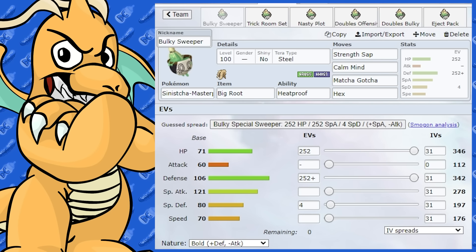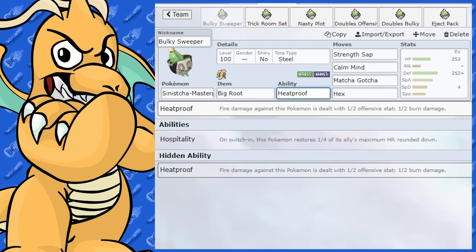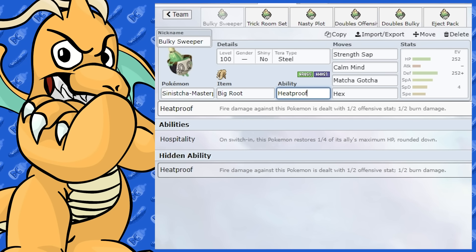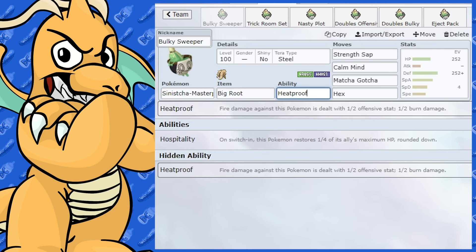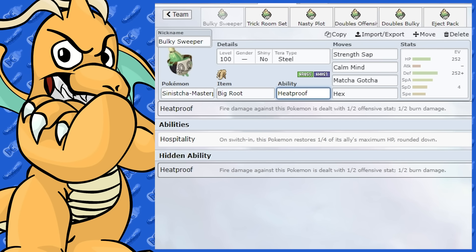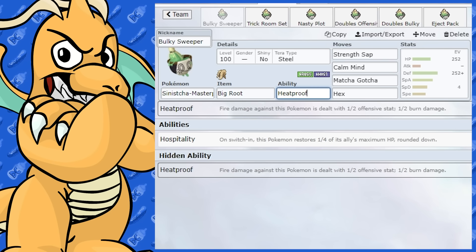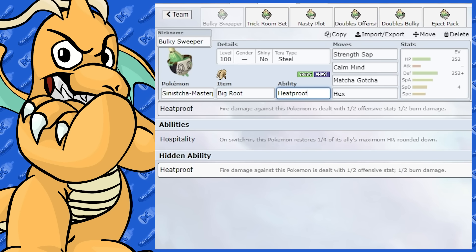It has some new abilities. We've finally got a new Heatproof Pokemon — there aren't many of them — and Heatproof works quite well here, halving the super effective damage from all fire-type moves, so they'll essentially be neutral. The other ability it gets is a purely doubles ability called Hospitality. I'll explain Hospitality movesets halfway through this video. For singles, you want to be using Heatproof.